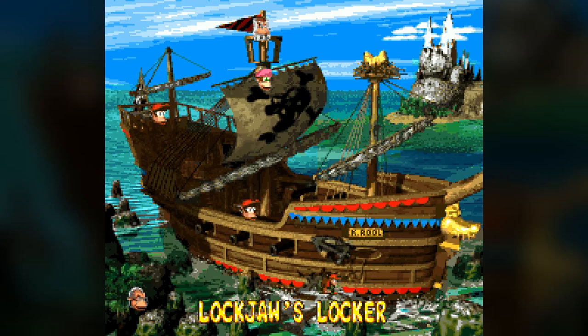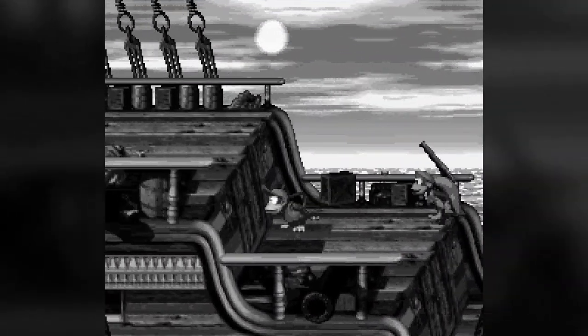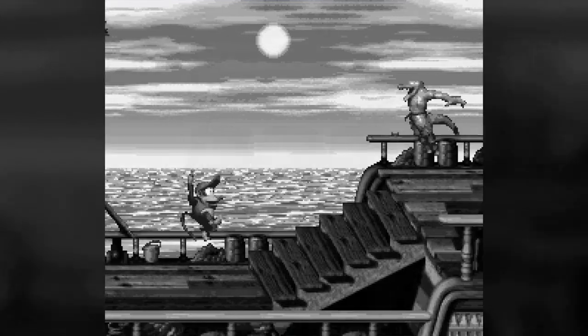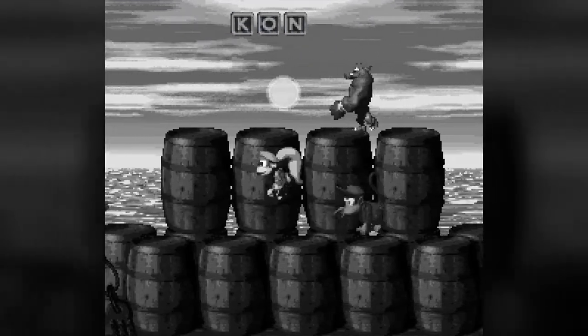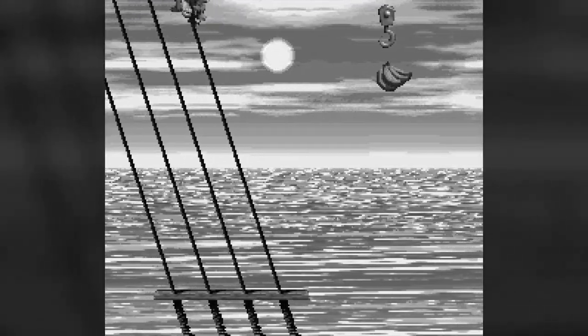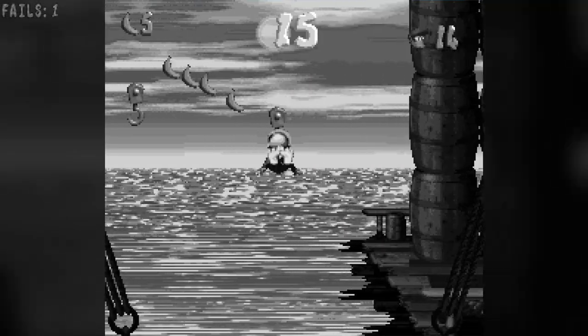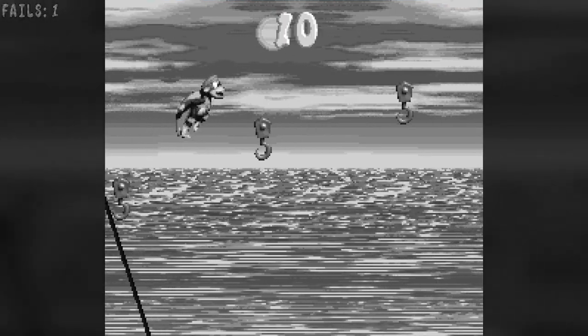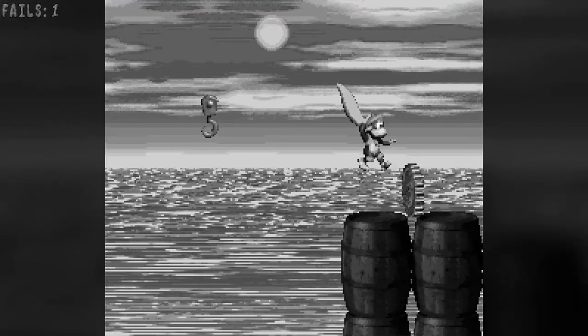Hello everyone and welcome back to Donkey Kong Country 2 Blind. On the last episode, we went through Gangplank Galley, which was another one on top of the ship. There were some stronger enemies there, such as ones we couldn't kill normally. There were also hooks we could hook onto to jump over larger gaps. Managed to find all the secrets again — we got the DK coin — and we got the exclamation point at the end of the level, so hooray.